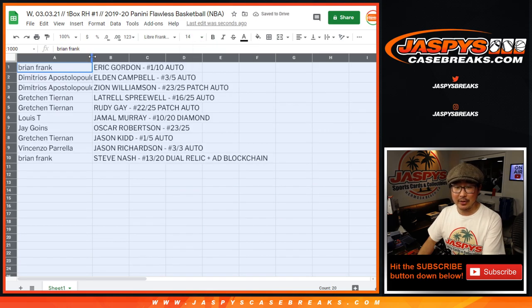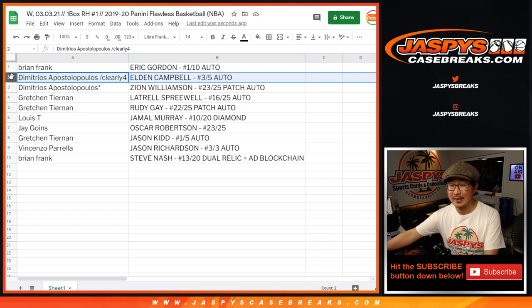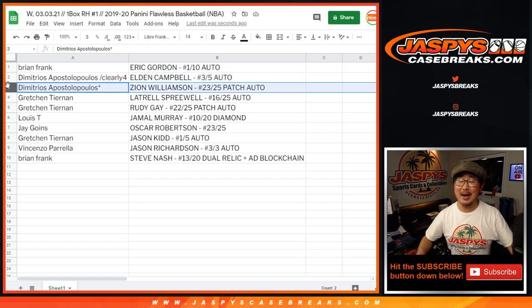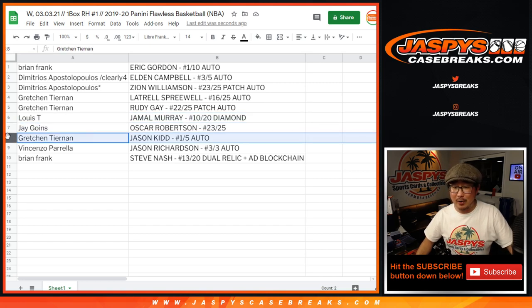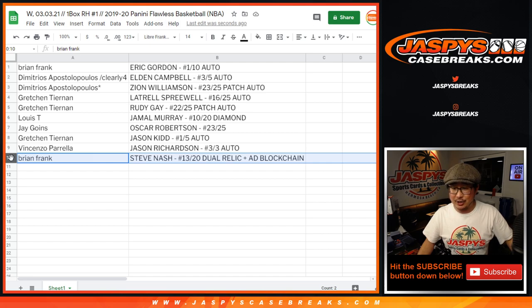There's the Zion right there in the three spot. Dimitri — Brian Frank — Eric Gordon, one out of ten auto. Dimitri with the spot that you won — the Eldon Campbell, three out of five autograph — all aboard the Big Hit Express! And the Zion, 23 out of 25 patch autograph. Gretchen, you got the Latrell Sprewell 16 out of 25 and the Rudy Gay to 25 patch auto. Louie with the Jamal Murray 10 out of 20 diamond. Jay with the Oscar Robertson to 25. Gretchen with the Jason Kidd autograph — all aboard the Big Hit Express! And Vincenzo with the Jason Richardson three out of three auto. Last but not least, Brian Frank with the Steve Nash 13 jersey number out of 20 dual relic plus the Anthony Davis blockchain card.